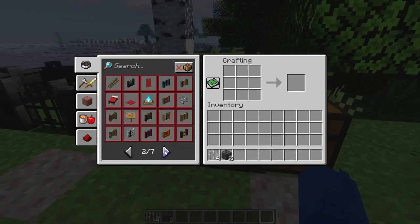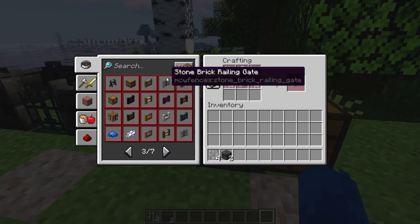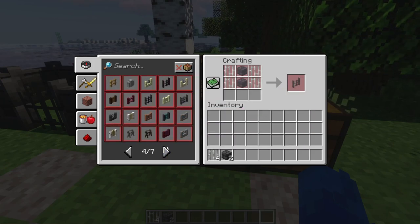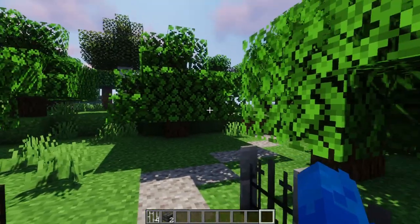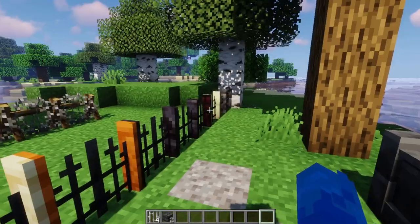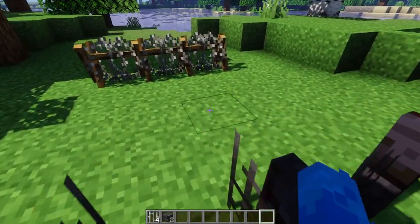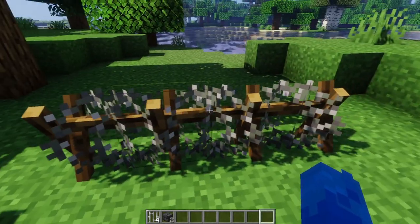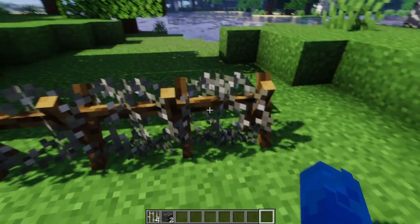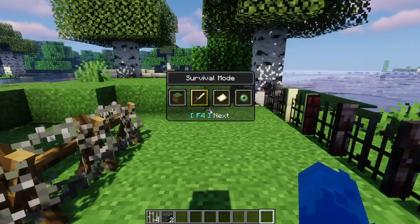You can also use red sandstone, diorite — the polished ones — stone bricks, deep slate, nether bricks, blackstone — basically everything that was already in the mod for the walls. Also, the bug where the railings were rendered solid has been fixed.